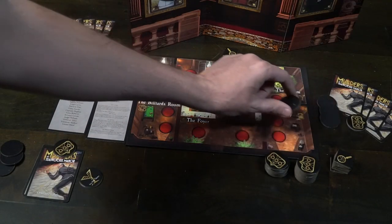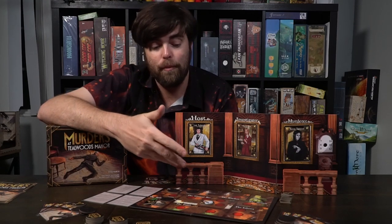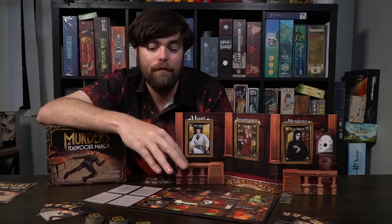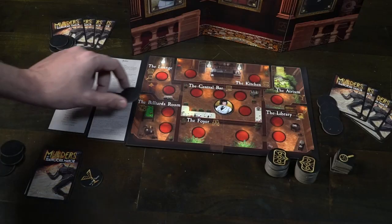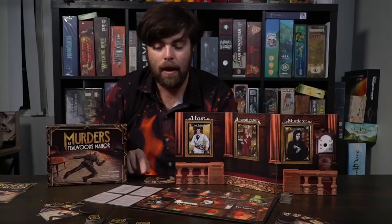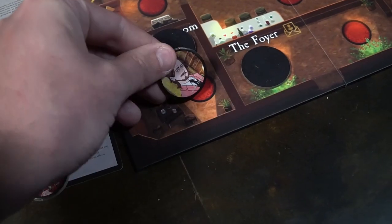In the kitchen, you can place a character down and it will be safe from any room abilities. There are certain things that can still affect it — such as the murderer being in the same location — but for the most part any ability that involves the house will not affect this character. Then you have the central bar. This gives you one of these tokens; you'll take one and also give one to another player. These tokens can be used before you place down a character to secretly peek at one of the characters on the game board.